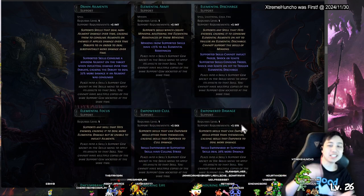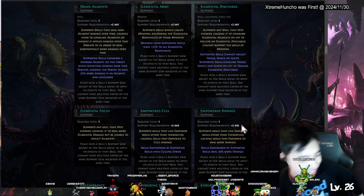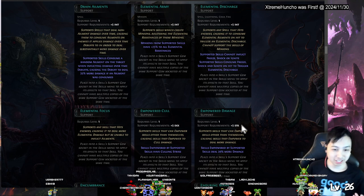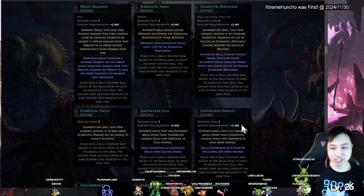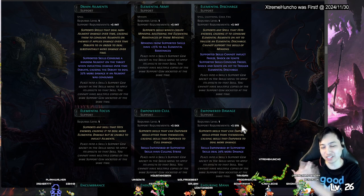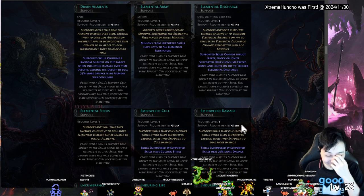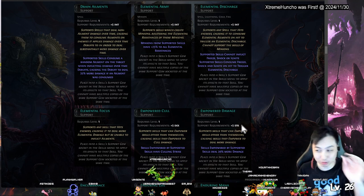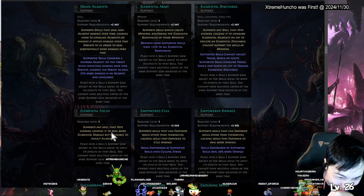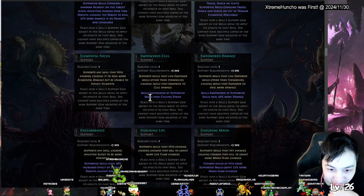So if you have a thing that consumes multiple ailments — if you shock an enemy and then use something that consumes and does discharge, does only one of them affect it? Because it takes off the shock and then there's nothing else to consume. I'm assuming you need to apply multiple ailments anyway. Elemental Focus — supports skill that hits enemies, dealing more elemental damage but unable to apply elemental ailments.